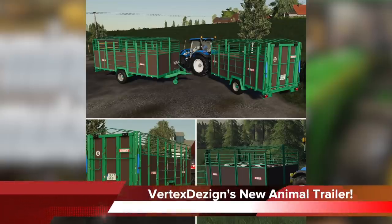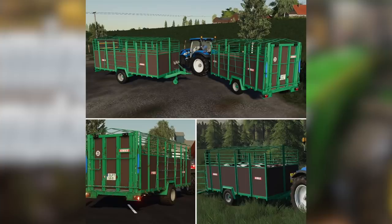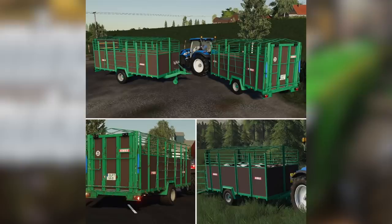Vertex Design announced that they are working on the Nees VA-8 cattle trailer, which is a bit larger than their VA-6 and will hold more animals as well. They've gone on to say they do not plan on releasing this on console because they don't own the rights to the Nees brand, and they don't want to upload it as a lizard brand just to avoid issues and problems later on down the road.